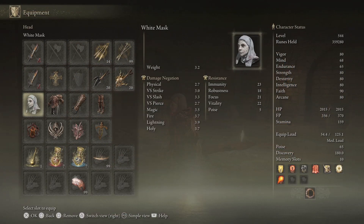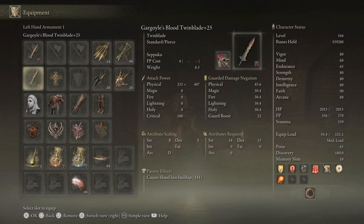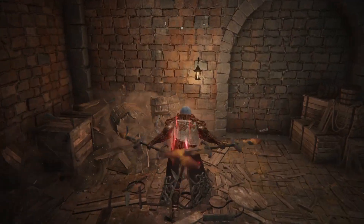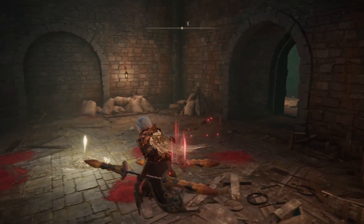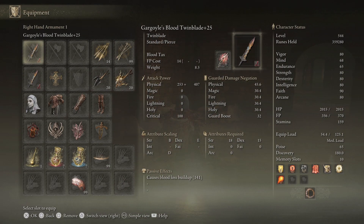For armor, I got the helmet and then the Lord of Blood's armor, which stacks with the blood loss buildup. Look at the blood loss on there — there's 141 on each hit for each weapon. So for every jump attack you hit L1, it'll hit them twice for each weapon, so that's four times 141. You're instantly going to cause hemorrhage right away.